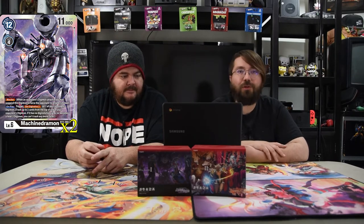Machine Drummon costs 12, has 11,000 power. He's a blocker as well. On play, trigger Digivolve two on two of your opponent's Digimon. That's pretty good — your opponent's big dude that they used all their mana to play just gets de-evolved. Get rid of it.